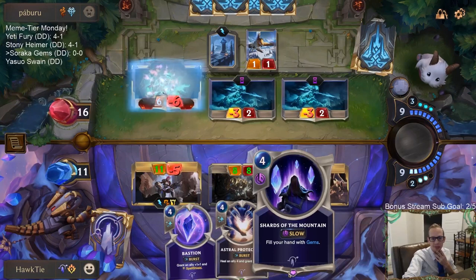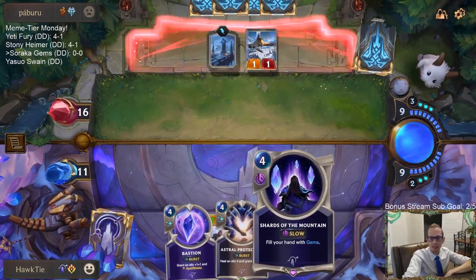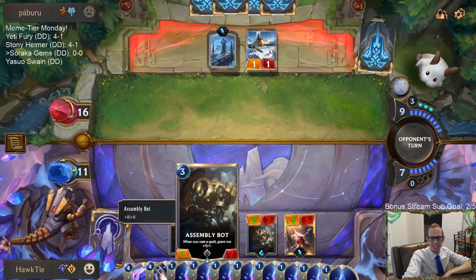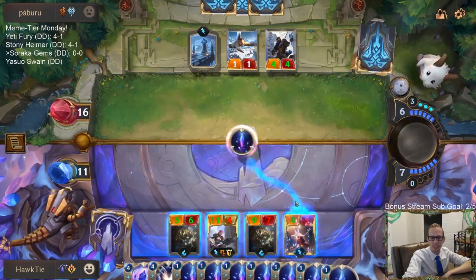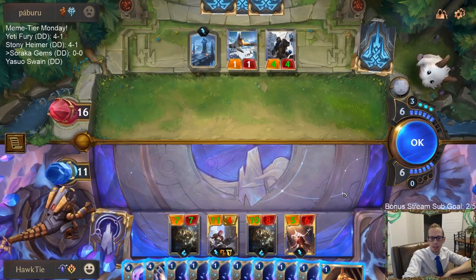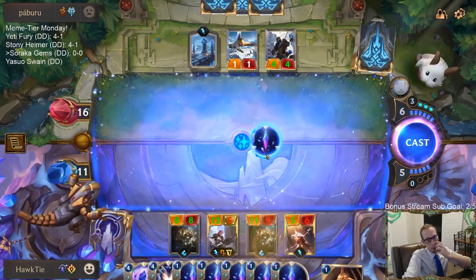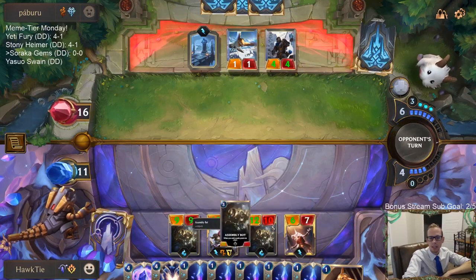Oh man, this is going to get silly. Get eight gems! Let's go — all right, we'll gem you, that's healing, we draw a card. Solari Soldier — now we don't really need to play you. We'll heal you, we'll heal you. I guess I shouldn't target the Vi because I need to just spread out the power, so I should probably just be targeting Karma.